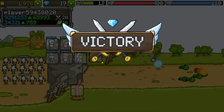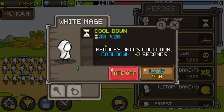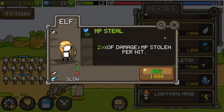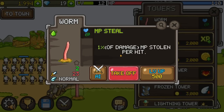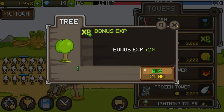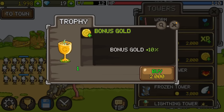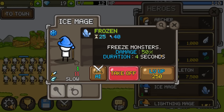This is quite the lengthy wave but we've got it taken care of. I want to replace this white mage — all he does is reduce units' cooldown, which I haven't had an issue with. This elf steals 2% MP per hit, which is better than the worm, though the worm does good damage. We could get a tree for bonus XP, but right now we'll get the ice mage because he can freeze units.